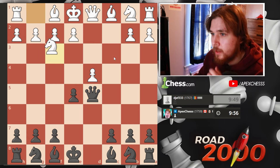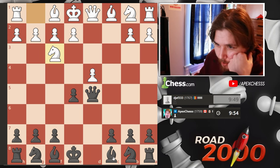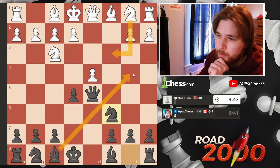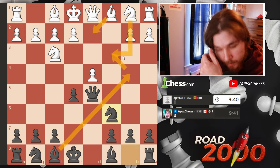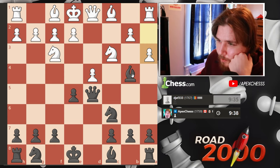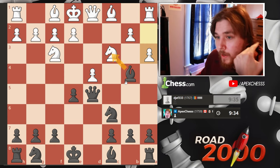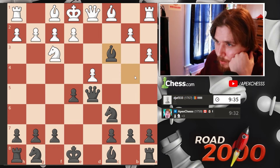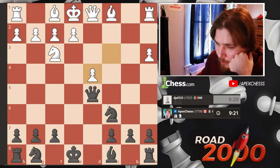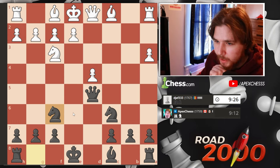They take with the queen. If I go here, let's just develop the knight. I'm assuming he's gonna come out and I'll just pin him, and then if he does this we have to take obviously. Now I have to take no matter what, so let's take. He's not really threatening to take — I guess he could take with the knight. Let's take the pawn. I think we just develop the knight, and I'd like to castle.